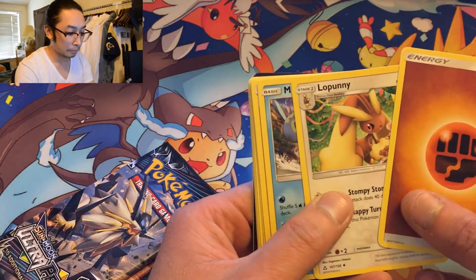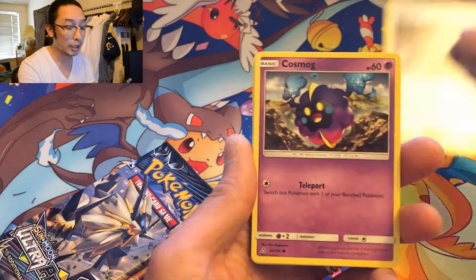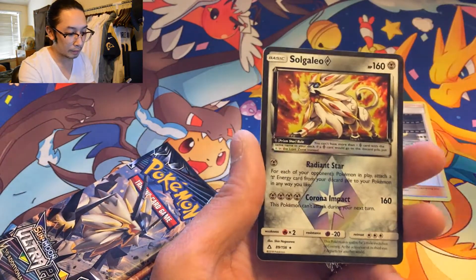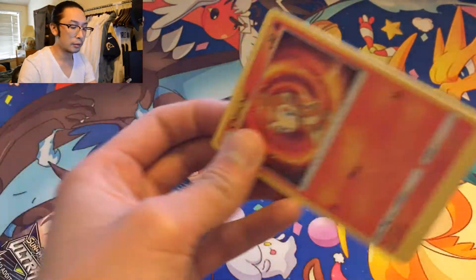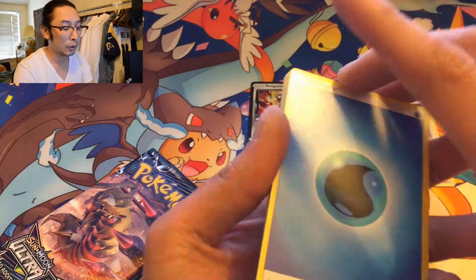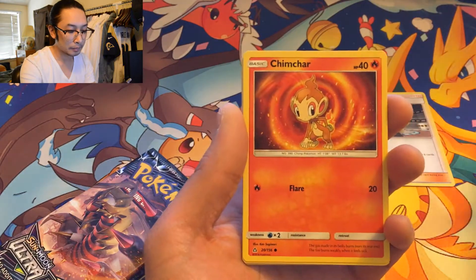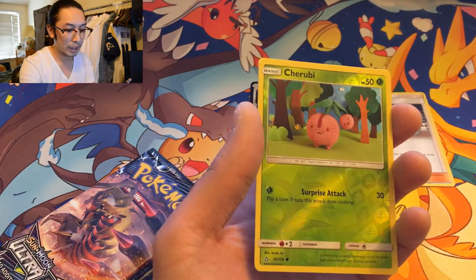Second pack. Even though it's a green code card, you could still get a prism card, and you could still get Cynthia. That's pretty awesome. Turtwig, Cherubi, Glameow, Gallade, Prism - our fifth one. I'm going to start an eBay store soon. If you want to support this channel, you could support it by buying some cards that I sell - you could see me pull it and then buy it. That's the plan for now.